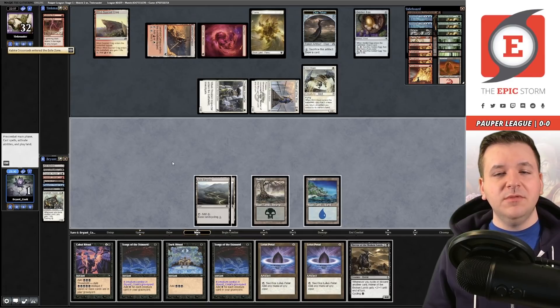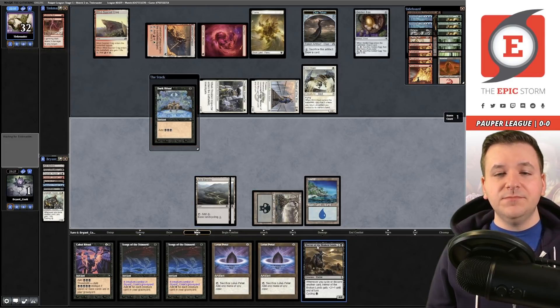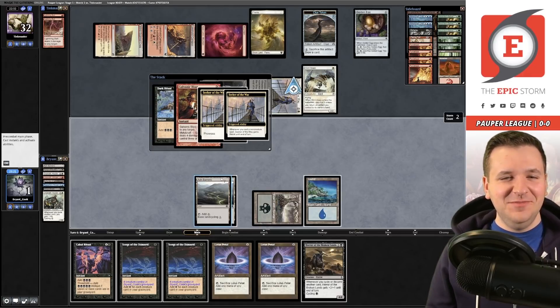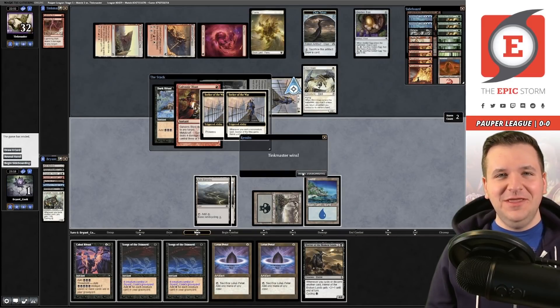Draw step - so you're saying there's a chance? Dark Ritual! Why slow roll me? Doesn't make any sense - some people. Alright, so we're going to game two.